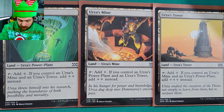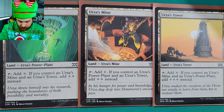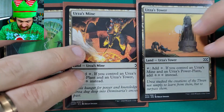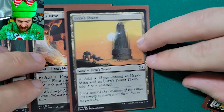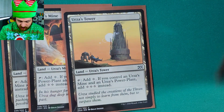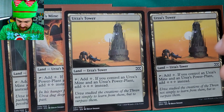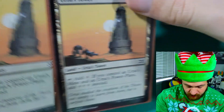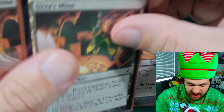If you control all three lands, Urza's Power Plant and Urza's Mine will produce two colorless mana, and Urza's Tower will produce three colorless mana. This means if you're able to play all three lands by your third turn, you're gonna have seven mana on turn three. And this isn't a one-time thing — any additional Tron lands you play will also tap for the additional mana.